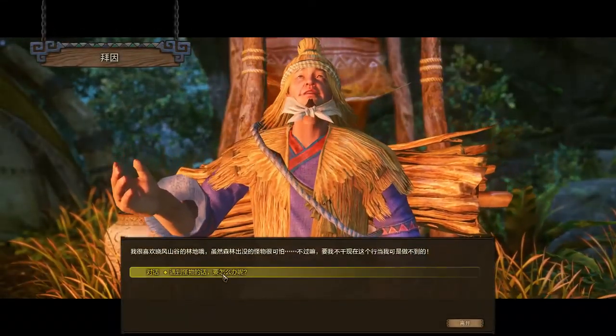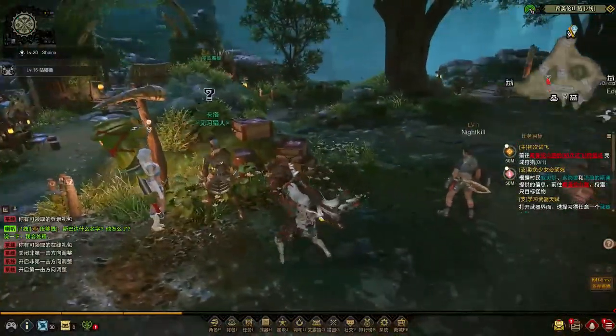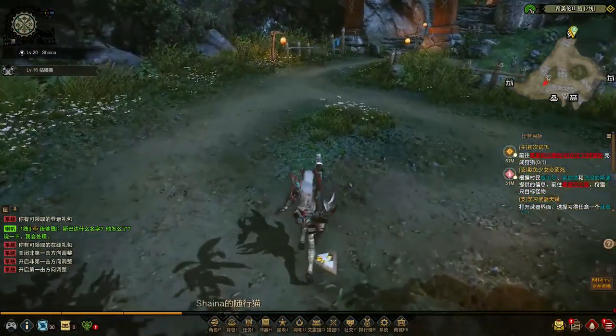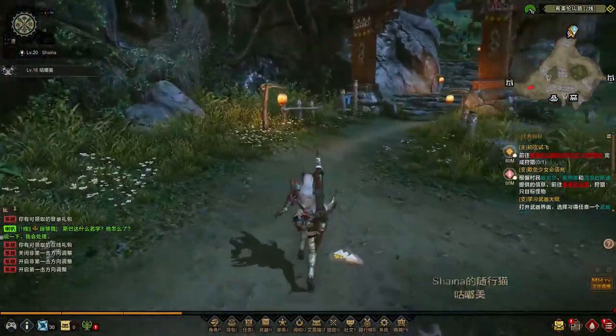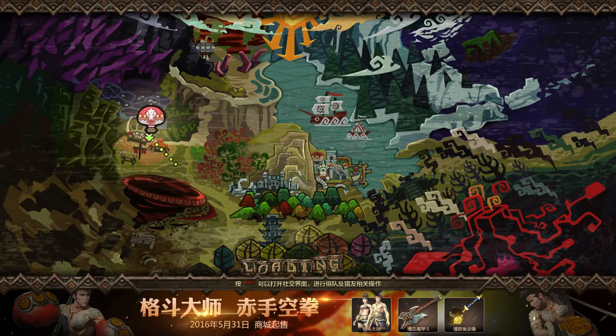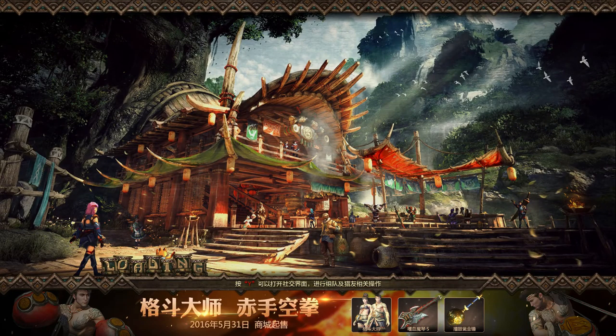This is the general vendor — he sells all sorts of stuff including ammo for the bowgun, general items, and bow coatings. Then there's this girl who gives you some type of weekly quest to do certain things. This is the absolute starting area — I have not yet accessed the endgame town. You exit through this little doorway here, and this takes us to what you would call the main starter town.